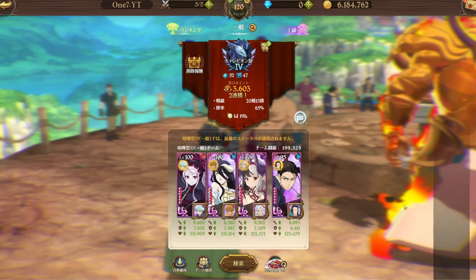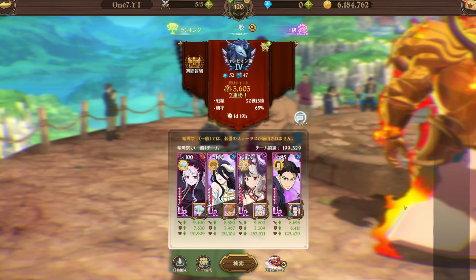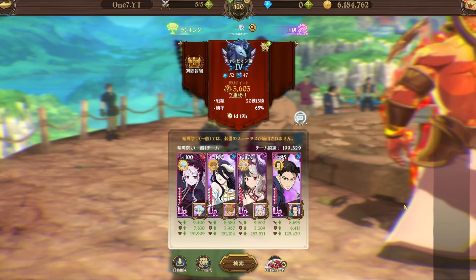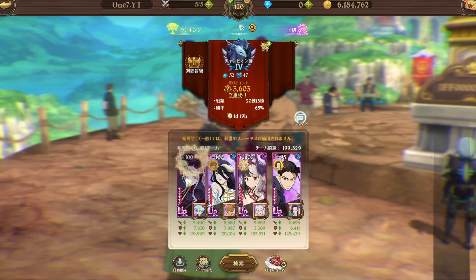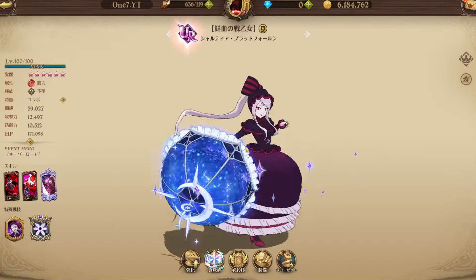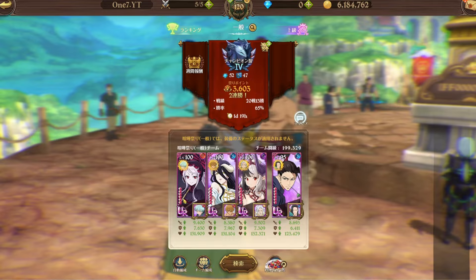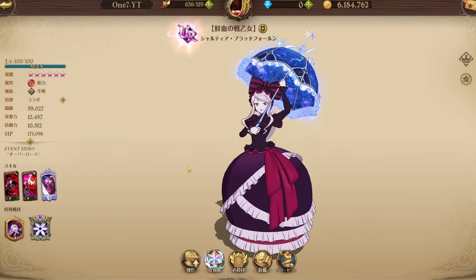Welcome back. No gameplay intro today because we're talking about Shaltyr. There are literally two vampires in this game: one is Gelda, and the other is Shaltyr. Shaltyr is not summonable anymore because she was a collab unit, so if you got her back in the day you have a pretty rare unit. I promise you, Shaltyr is actually better than Gelda, and everybody forgot about her.